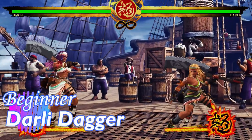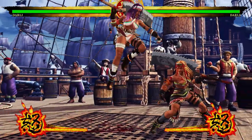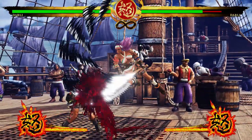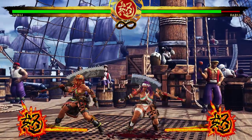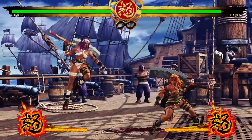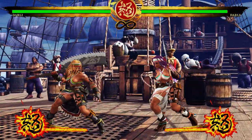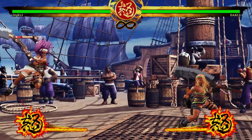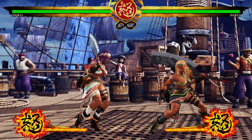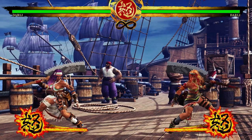Darli Dagger is one of the new characters, and her game plan is pretty straightforward: attack, attack, attack. She has a good jump angle and her jumping heavy has a completely full hitbox — very belligerent and hard to anti-air since her jump isn't floaty. Her jumping medium is a cross-up, so combined with jump heavy she has a very strong aerial offense. The jumping medium, hit deep enough, can also combo afterward.